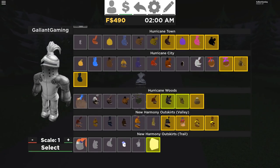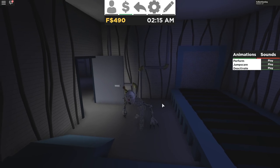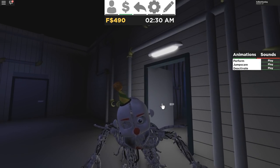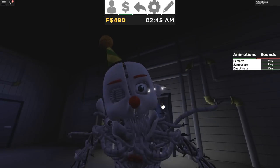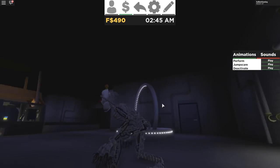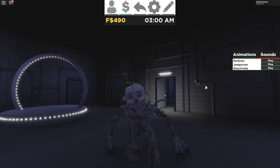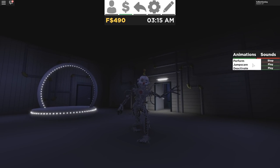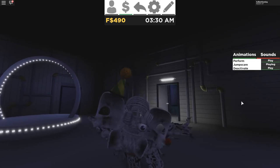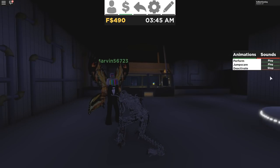Ennard — the most expensive one, at a thousand Faz Coins. Look at that — all of his eyes are moving and looking around. That is creepy. Ennard doesn't have any sounds, but he does have a Perform — look, he's waving, he's a good boy and not terrifying. There's a Jump Scare, very nice. And there's a Deactivate. And there you go.